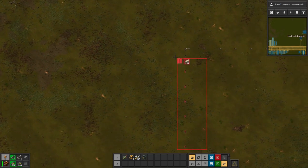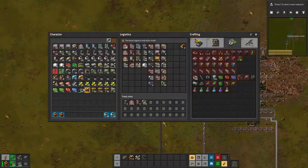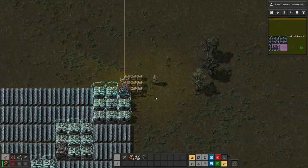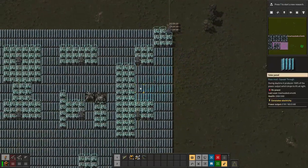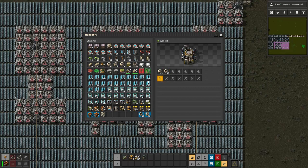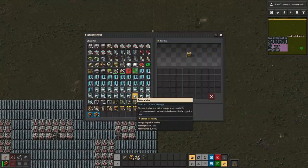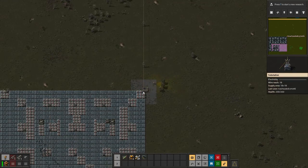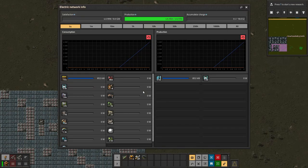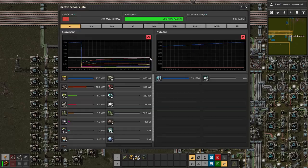It looks like plastic is the limiting ingredient here. To supply the solar panel array I can drop off some stuff into these chests here, and then these robots should get everything built. I'll throw in solar panels, accumulators, substations, radar, and some robo-ports. And for some reason I'm out of power again. The sun's coming back — they should get these other sections built without me having to worry about it. I think it's all the beacons taking so much power.